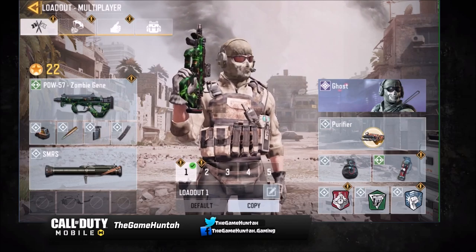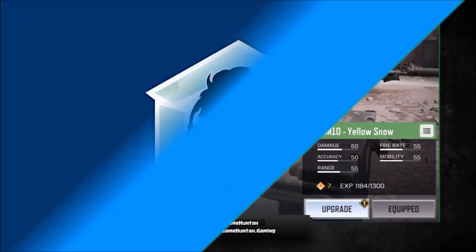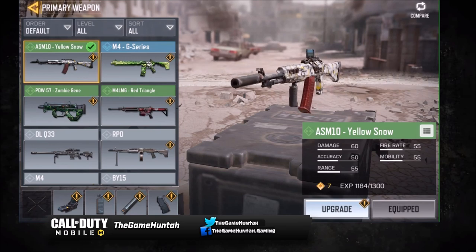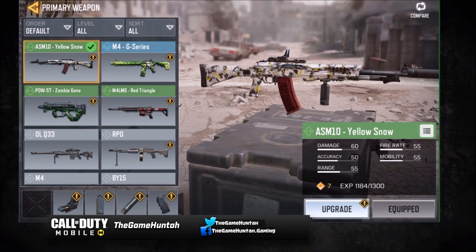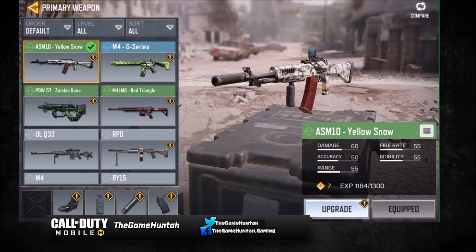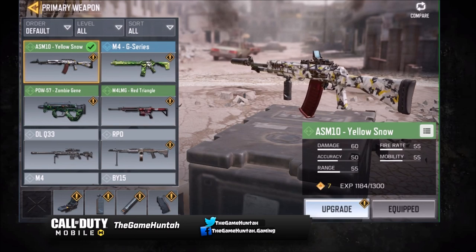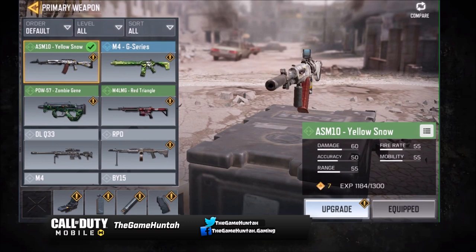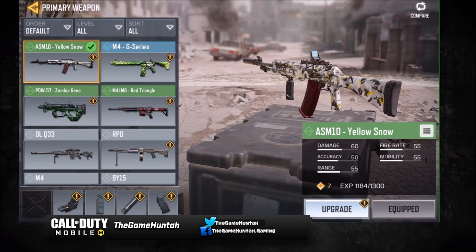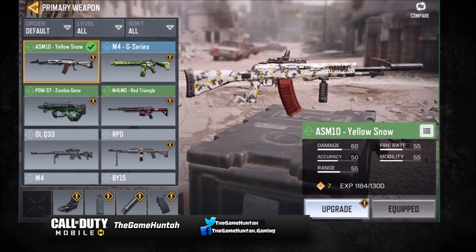Today we're gonna talk about one of my favorite weapons in the game. In the past it used to be the PDW 57, an amazing close-combat submachine gun. Right now I'm using the ASM 10 — an amazing assault rifle that's more accurate and has better range than the PDW. If you like to run everywhere and swarm opponents, the PDW is probably a better option. But if you're getting used to mobile controls, I'd recommend an assault rifle like the ASM 10. It's very accurate, does decent 60 damage, and the range and accuracy are much better.